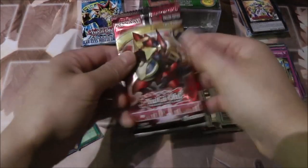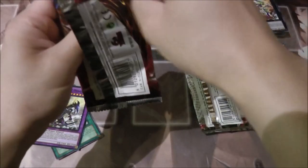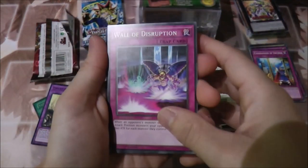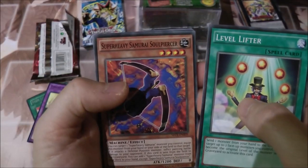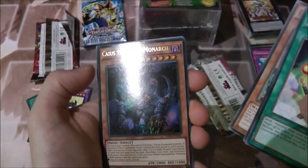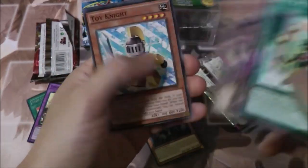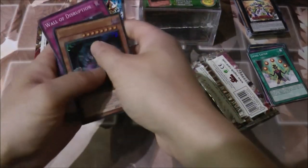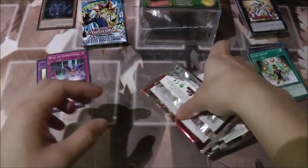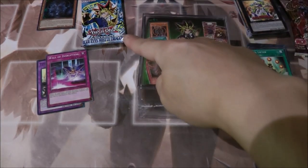Next is Secrets of Eternity. Oh nice, Wall of Disruption — I'm gonna put that on the side, one of the few cards I use in Duel Links. Level Lifter, Super Heavy Samurai Soul Piercer. Oh nice, Caius the Mega Monarch, Soul Strike — gonna put that on the side. Toy Knight and Dododo Witch. I'm not gonna open that Legacy pack yet, I'm just gonna move on to the second power cube.